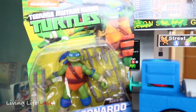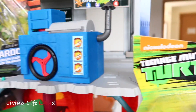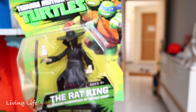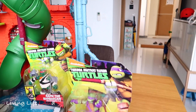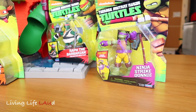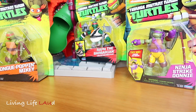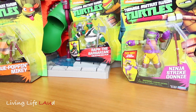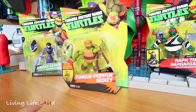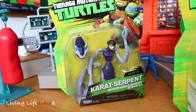We have the characters. So we have Leonardo. We have the Rat King. We have Donatello — no, this is a ninja. Strike Donnie. Strike Donnie, love the Barbarian. Tongue Popping Mikey. As well as Cari Serpent.